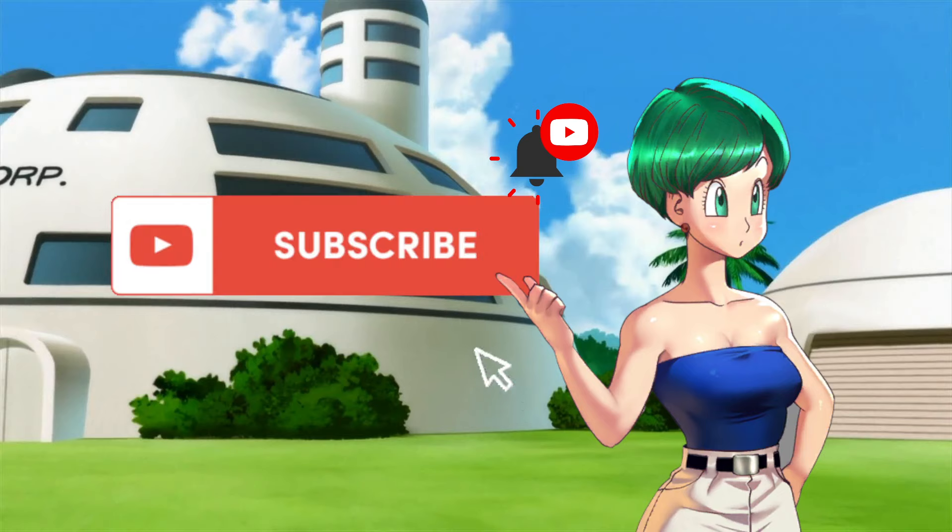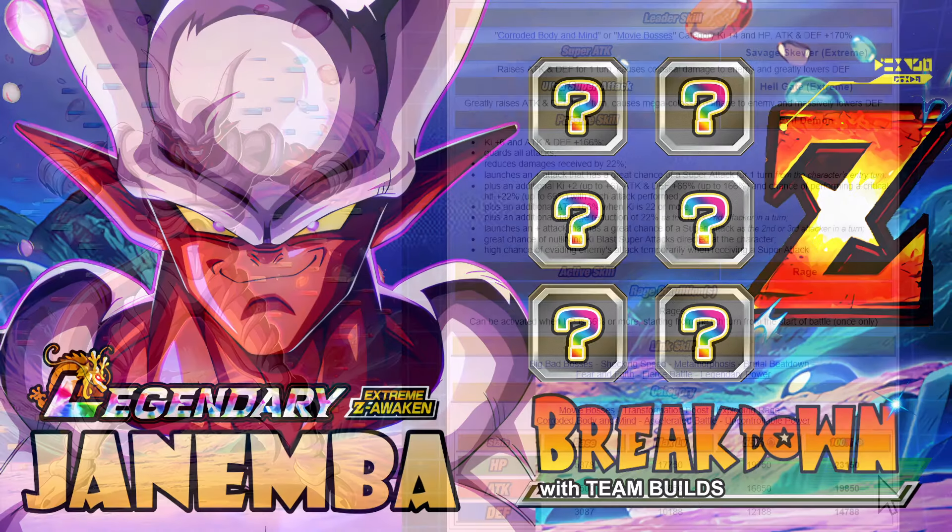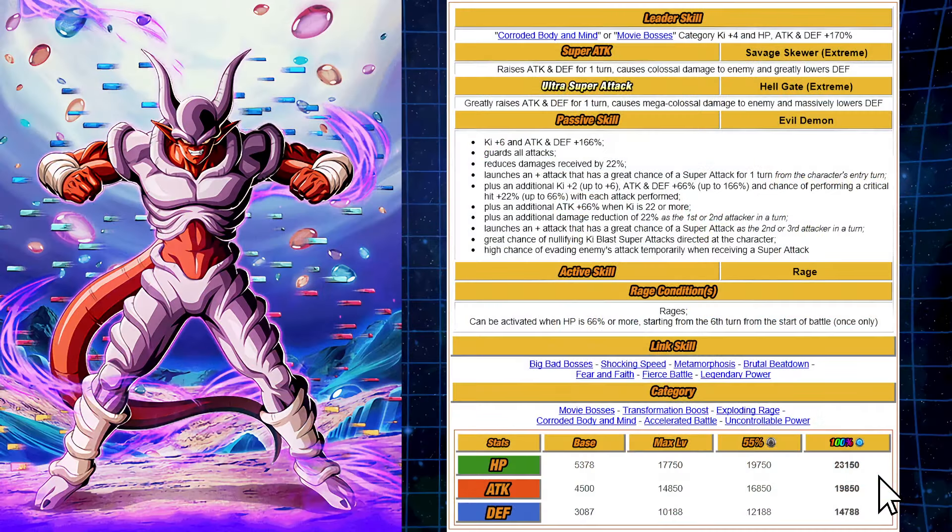This one was a surprise for me. I mentioned the LR Dokkan Festival exclusive Super Gogeta wasn't a surprise — I predicted that — but I should have predicted this as well, being that this Gogeta EZA coincides with this one. This is the first dual category key plus four, 170 or 150 percent LR that has EZAed and turned into a 170 percent leader skill.